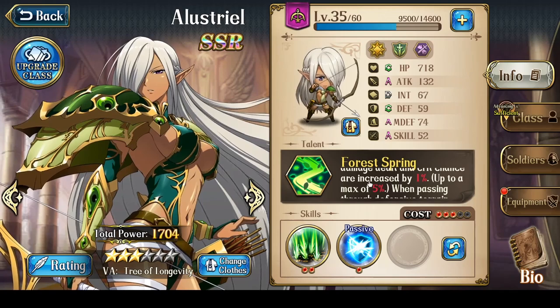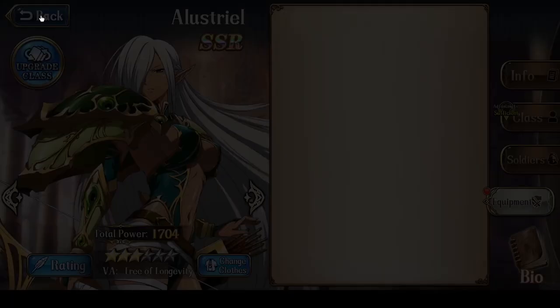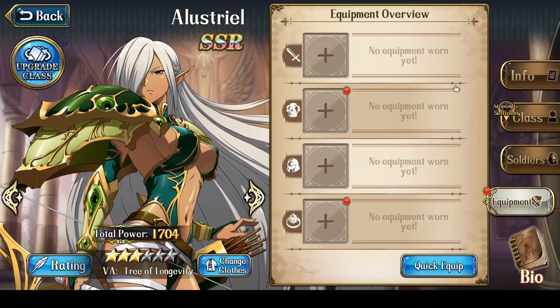Elestrial's Bow combos very well with this, because with the Ullr's Bow having 3 range, you can guarantee every single attack you do will have that 20% damage increase. Granted, Elestrial's Bow does decrease your damage by 10%, but it kind of balances out overall given that you can trigger it for the maximum value every single time.